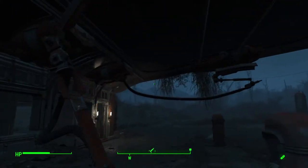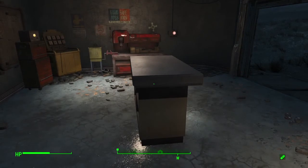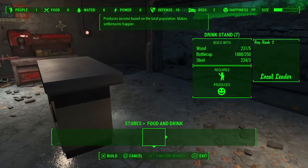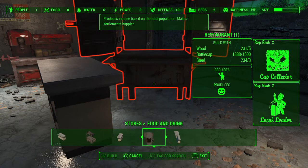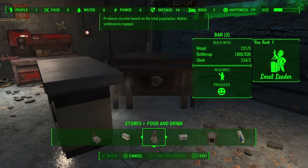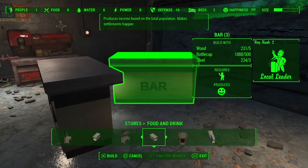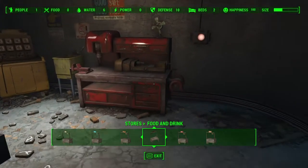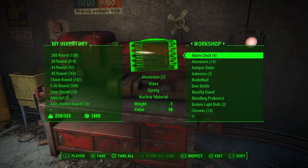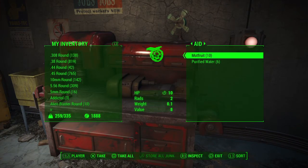So yeah: two turrets, a level two bar — this one here, or these other shop types — just don't use the lower-tier ones because they don't produce enough happiness for what you need. And 20 mutt fruits — right now I only have 10 because the settler has been eating them since I put them in.